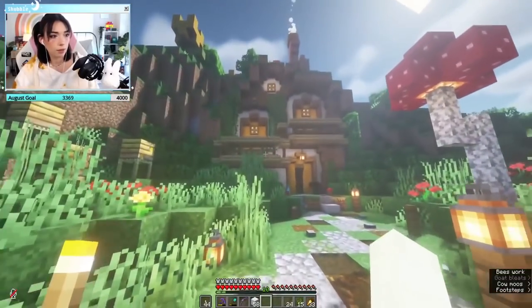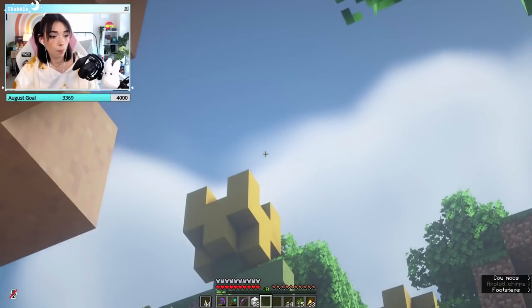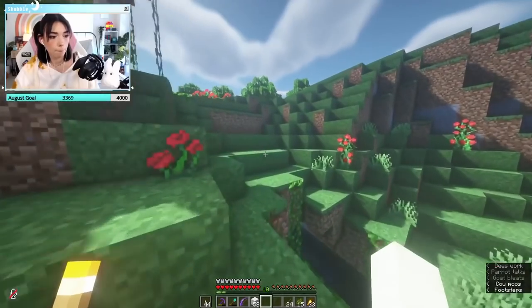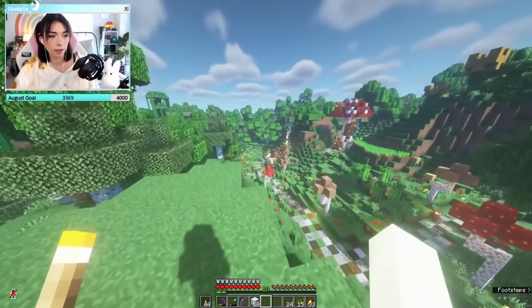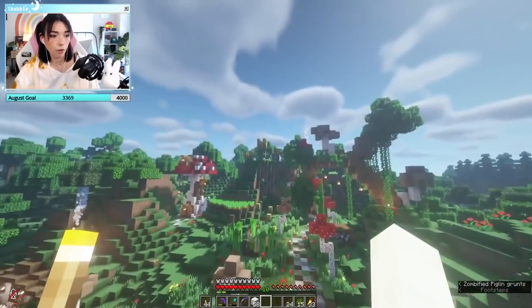Next up we're looking at Shubble, who has a very interesting area built into the side of a hill, with a lot of mushrooms and natural areas going on. It's definitely a very cool area and I can't wait to see the rest of what she puts here, because so far I really like all the mushroom builds and pathways she's done.